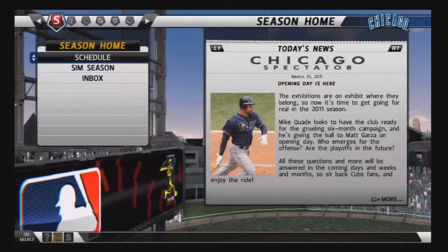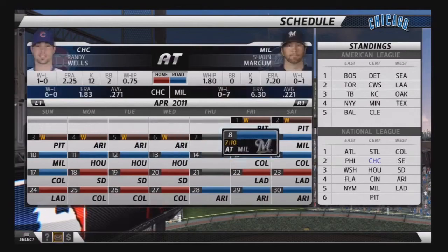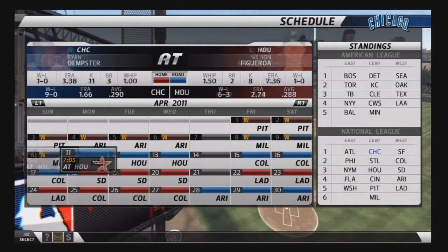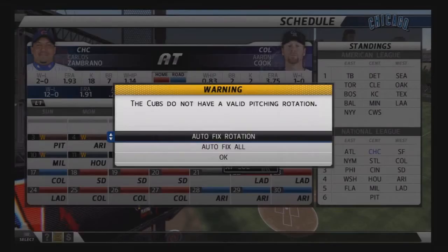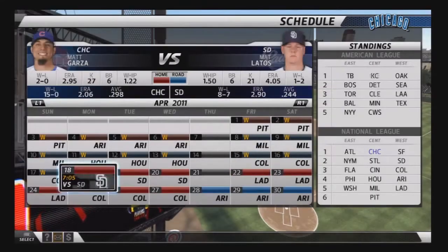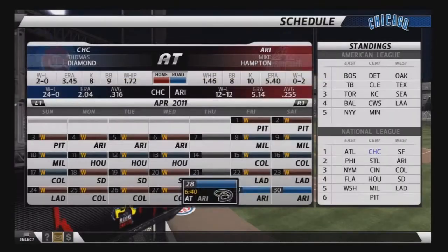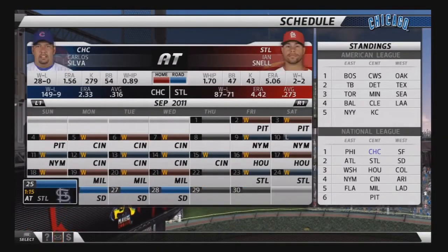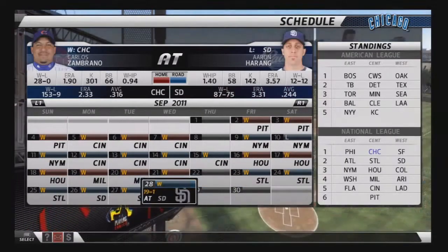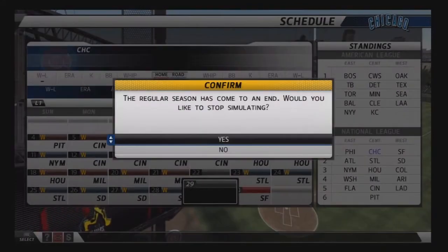You're just going to end spring training and then select sim season. The game will do the rest of the work for you. Simulate every game until the end of the year. You'll have a couple of annoying pop-ups regarding injuries and lineup changes — just select through them. At the end of the season: 153-9. That's got to be some sort of record.